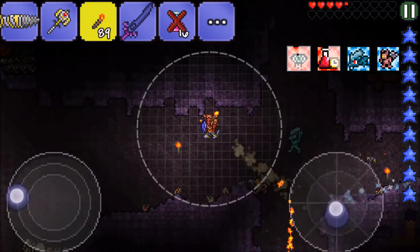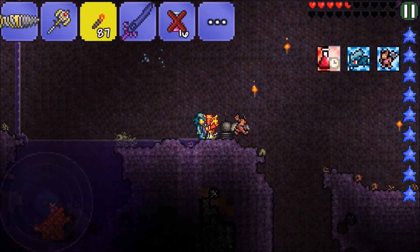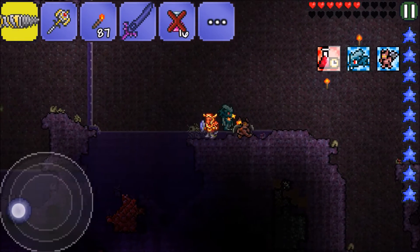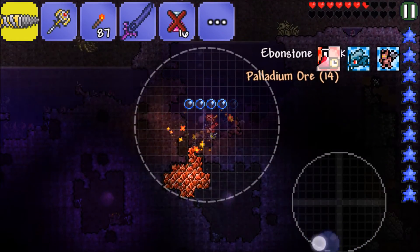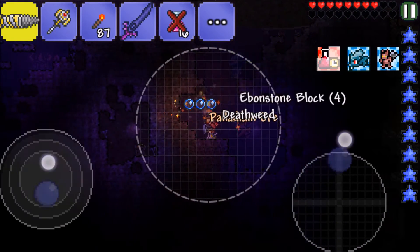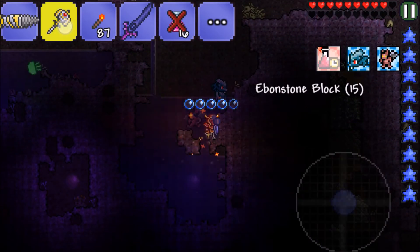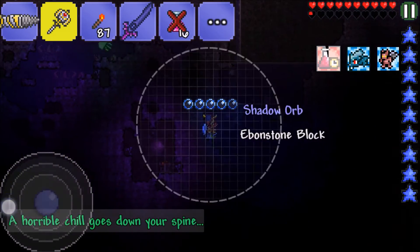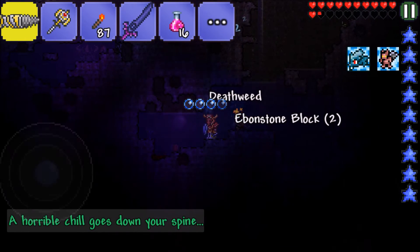Alright guys, start spawning in! Is this a Bomb Statue? I think we can use Bomb Statues to help us dig, or they spawn some kind of enemy - I can't remember. There's a bunch of Shadow Orbs here so we could fight - why not, let's fight the Eater of Worlds while we're looking for Corruptors and stuff to kill.